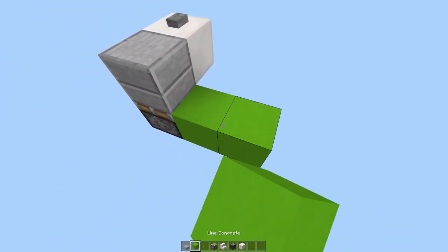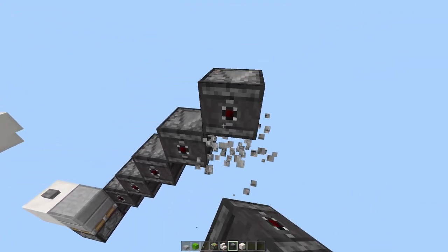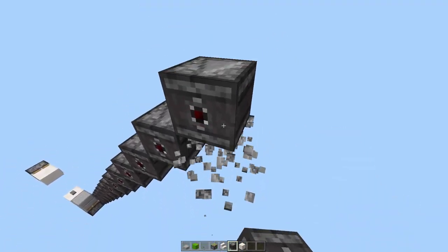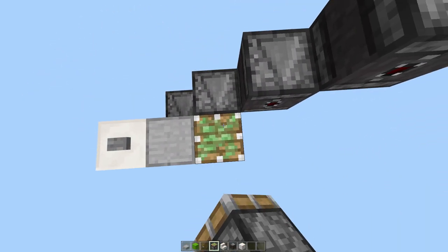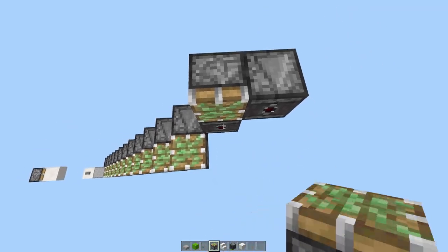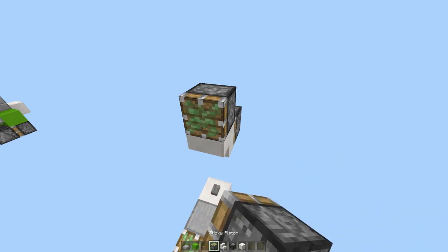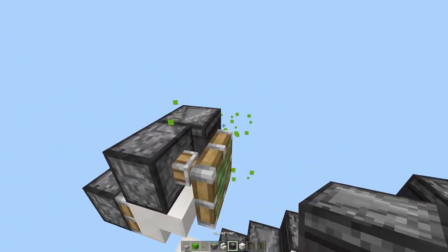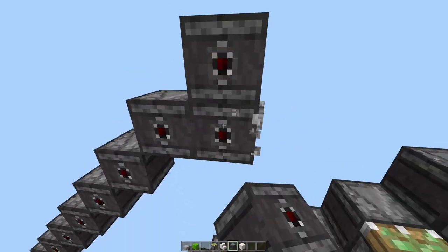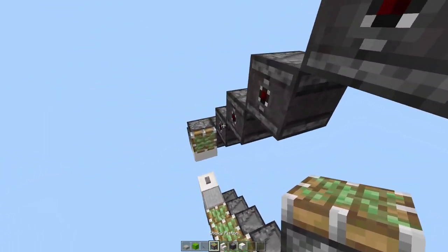Now come out two from this, place an observer, and go up 14 like this. Then place the sticky pistons facing upward. Now place a sticky piston here, come out two, place an observer here, and keep going up like this. Then place sticky pistons on all these facing this way.